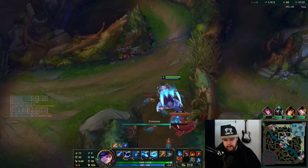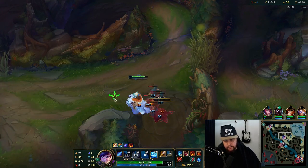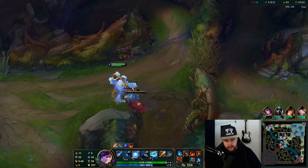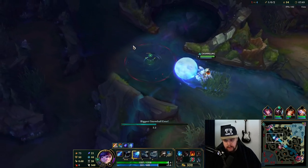I feel a bit scammed on that one - I didn't think the snowball was going to hit the wall there. Top scuttle could be up so I'm trying to spread out my damage and make use of my pet. We go to top scuttle and it is there in fact.